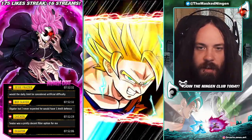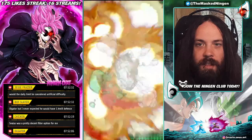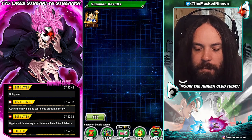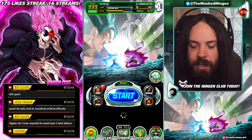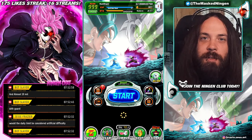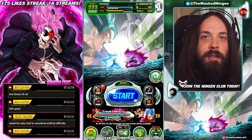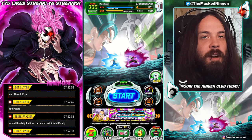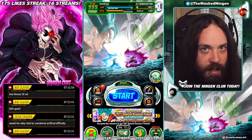Would the daily limit be considered artificial difficulty? I think so — at least it's artificial difficulty to the missions. One of the things we've said many times in the past is once you've beaten the Red Zone stage once, then it should have unlimited attempts. So there you go — that's the new missions for the Metal Cooler Core stage both done: Powerful Comeback and Terrifying Conquerors. Let me know what team build you guys used down below for the Terrifying Conquerors mission. Hopefully it goes okay and you managed to get them done in your three attempts. This has been The Masked Ning again — smash that like button, subscribe to the channel if you are new, check out the links down below for the Discord and the Merch Store, and I will see you all again soon. Have a good one.